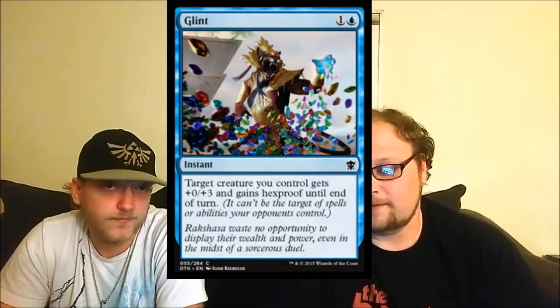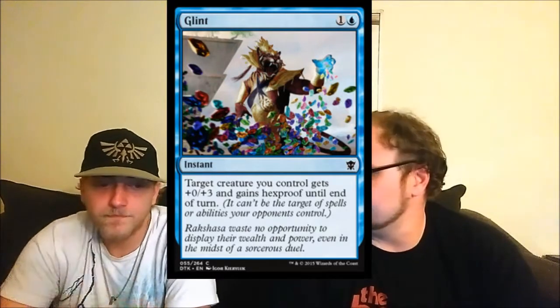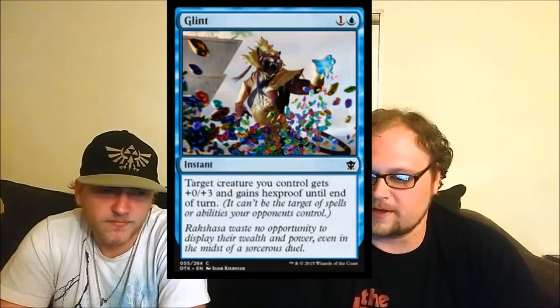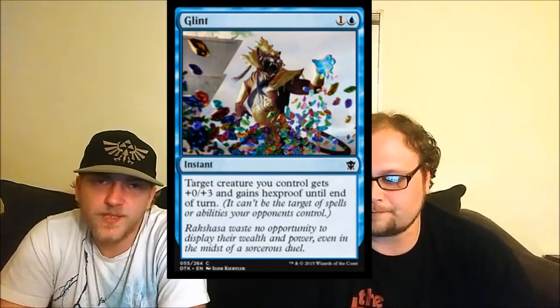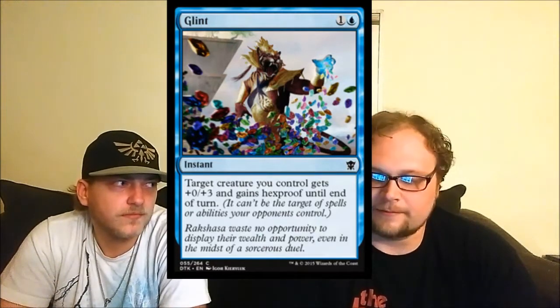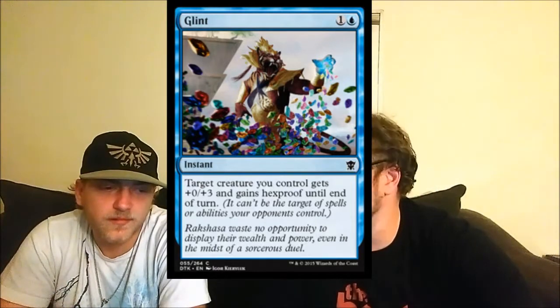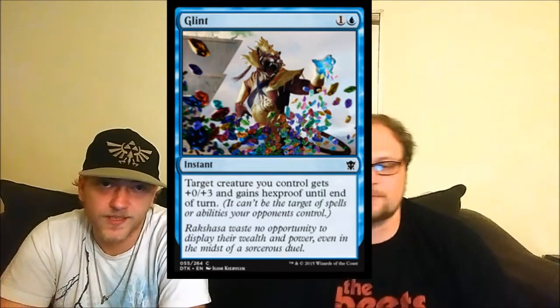Coming up next is Glint — a combat trick for blue. Your creature will almost certainly survive combat and any tricks they try to pull. It's a good one-off. I wouldn't play multiple copies in sealed, but it depends on your pool of one and two toughness guys. Even without the plus-three bonus, the Hexproof is very relevant — it acts as a counterspell protecting from any removal they throw at you.